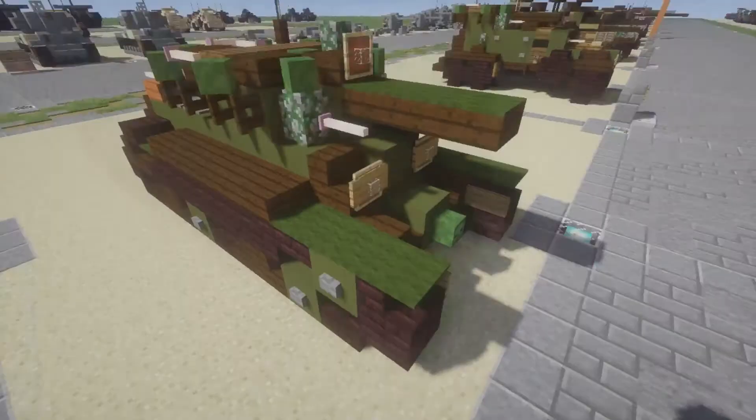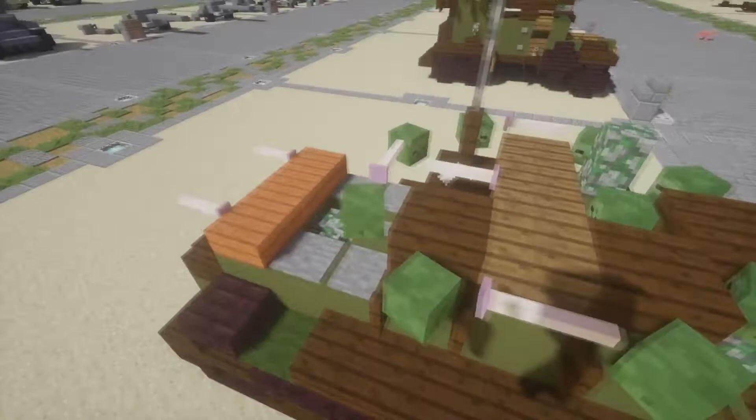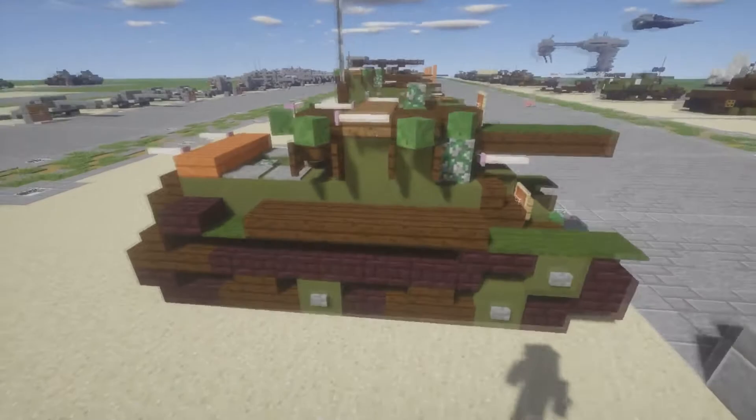Up on the turret, you've got the 45mm gun and a coaxial machine gun. It also has this little rack that goes around the turret — some BT-7s were equipped with it, as were some other Soviet tanks. I'm not exactly sure what it's called or its intended purpose, probably just for cargo. I went ahead and included it, which can be easily removed if you want, but I think it looks really nice going all the way around the turret.